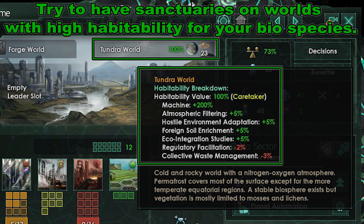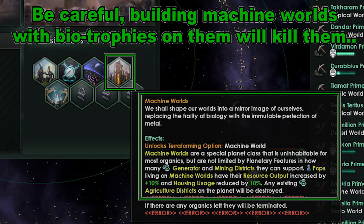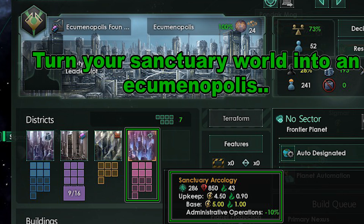Be careful when you get the Machine World Ascension perk — make sure you don't turn all your biohabitable preference worlds into Machine Worlds. You can't have Biotrophies on Machine Worlds, so make all your planets that are not your planet preference into Machine Worlds — ones without sanctuaries on them. Conversely, get the Arcology Ascension perk as soon as it comes up, then make all your planets with sanctuaries into an Arcology, unless the planet is a mining, generator, or agricultural world — then leave it be.